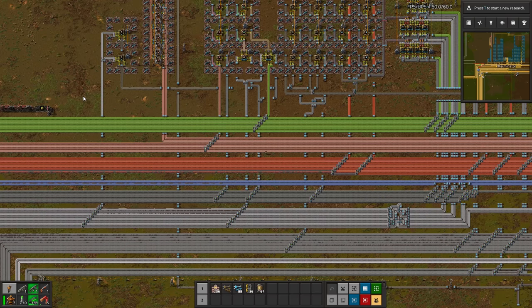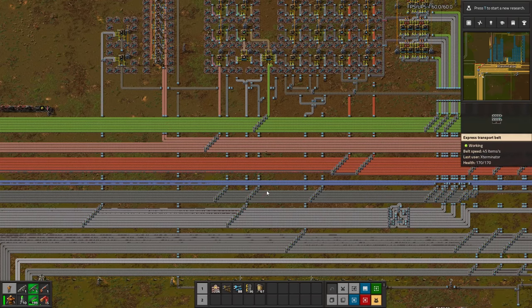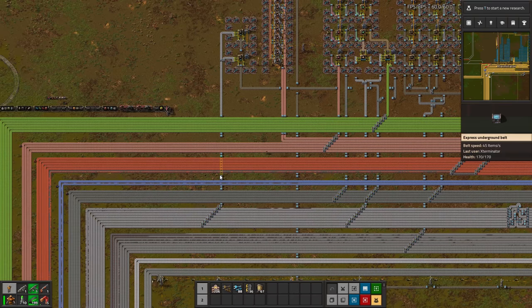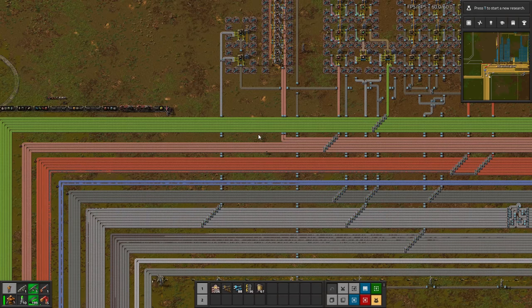So this first episode is going to be a lot of discussion. I will be showing some examples. As you can see here we are in one of my belt megabases I built quite a long time ago. We are going to start off with what I consider to be the first step: deciding on a goal. You can build a megabase technically without having any sort of goal, but it will make things easier if you have some goal or achievement in mind, because that gives you something specific to work towards rather than haphazardly building towards nothing specific.